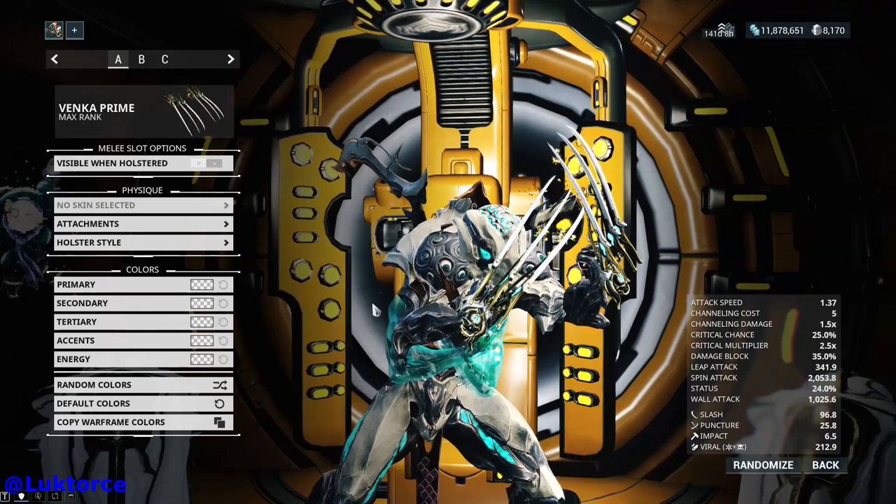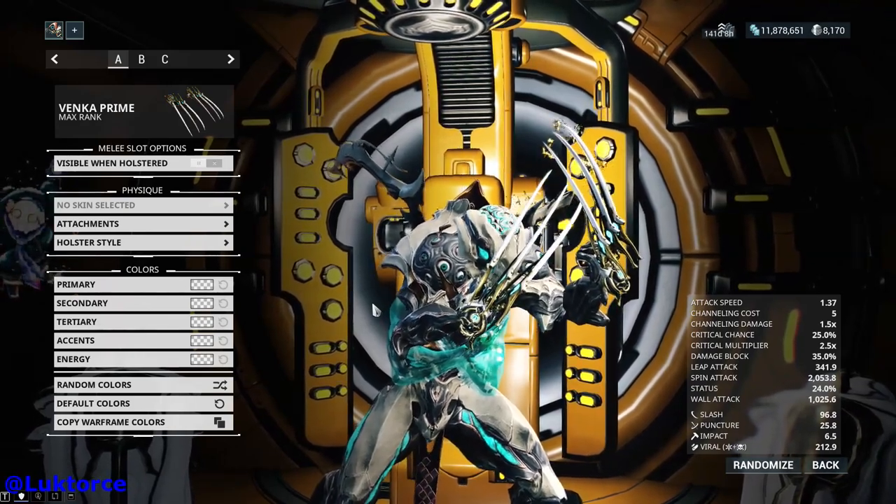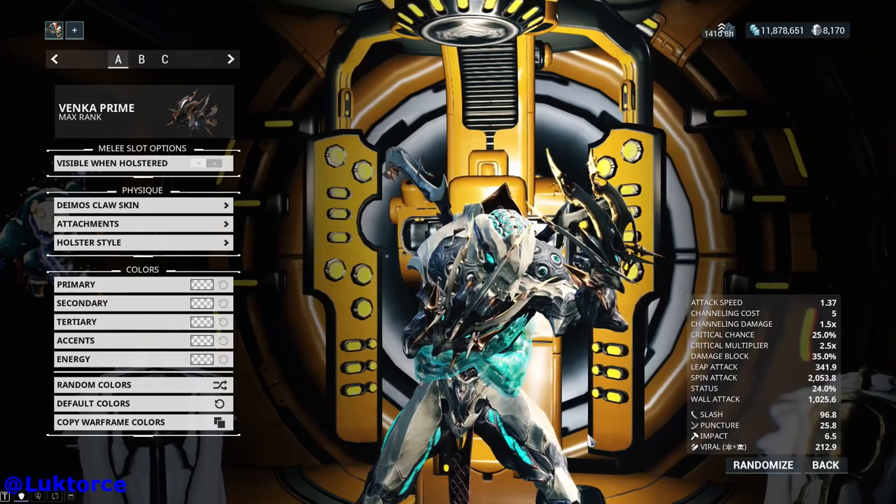With the Deimos Claw skin on any of these Bankar Primes, they become this Wolverine. Eat your heart out.